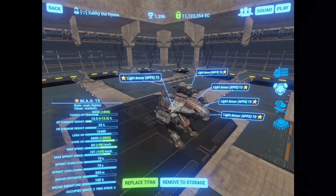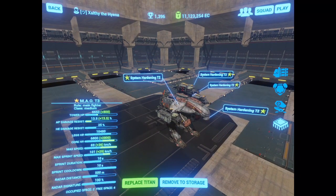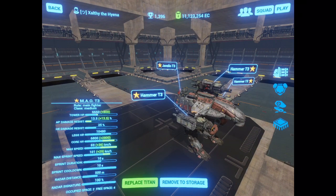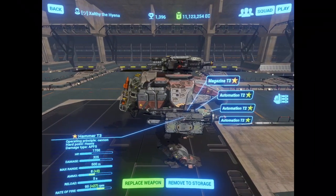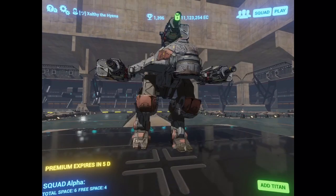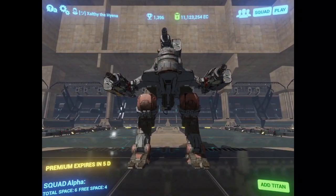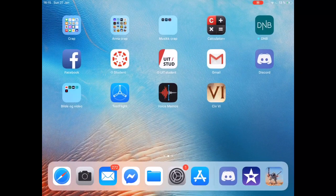I'm running all light armors, AFPS because that's what I had, and I'm ready to just upgrade for heavies if I want to. I run accelerator on my feet for agility and system hardening for extra longevity. On my hammers, I run a single magazine and three automations. They're not fully T-tiered, so the sides are identical, and the top has a slightly faster unload speed. Basically, this is a highly agile close-quarter fighter that peeks out of cover and unloads real quick.